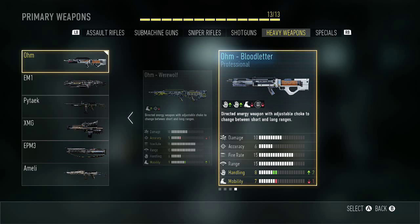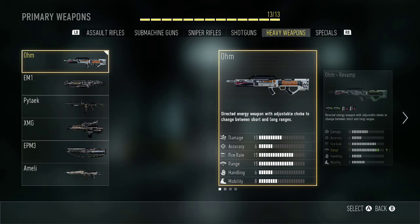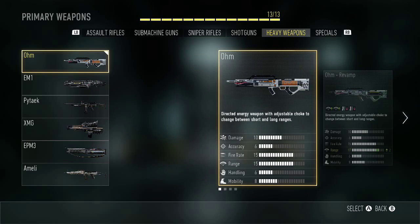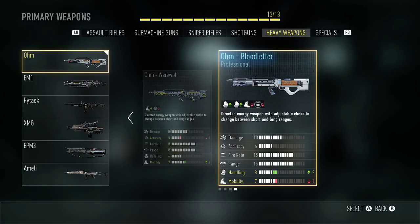OHM Bloodletter — I literally have no idea how you earn variants for this weapon. I think you have to get them out of normal supply drops; advanced supply drops won't work. That kind of sucks, but this one has plus two in handling, and it's more meant for the shotgun version of it.